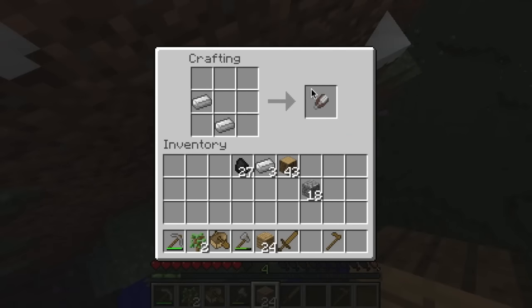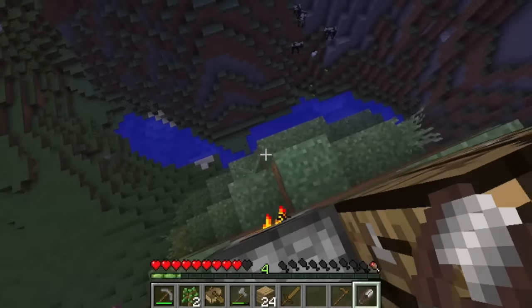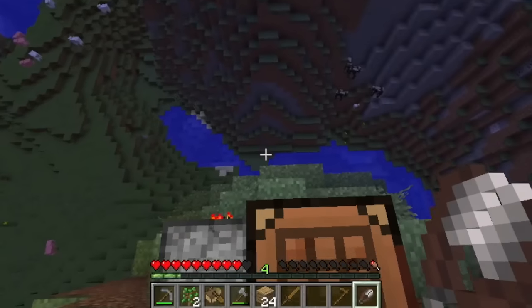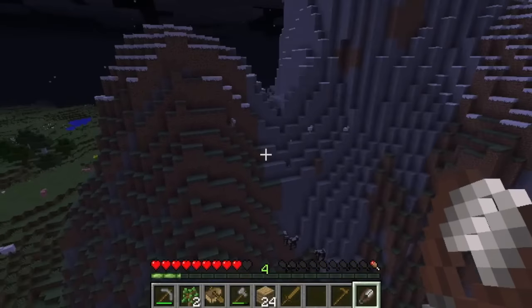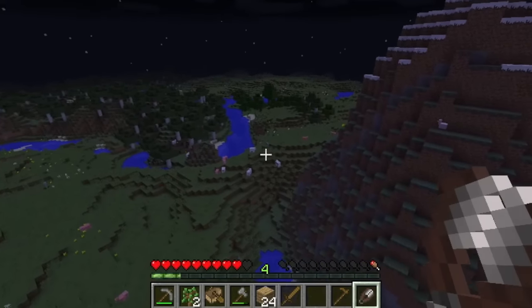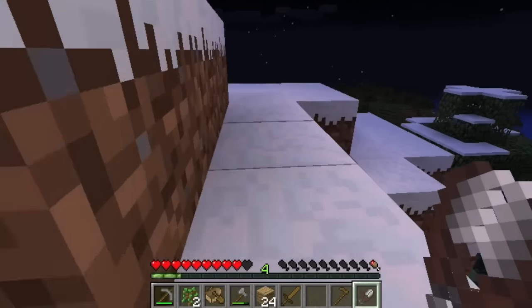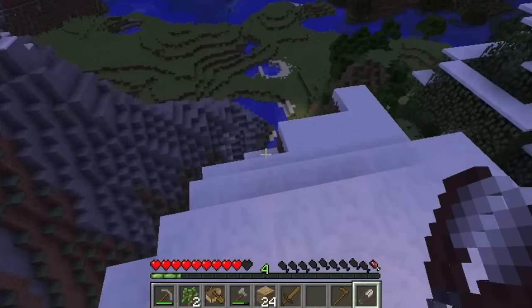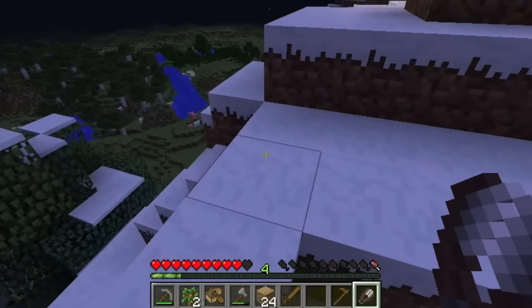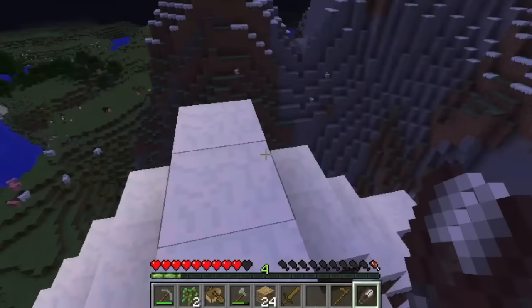I will make some shears. Should I jump off this mountain? I don't know if I'll be able to get back up, so I'm just going to wait until this finishes smelting and we'll be good to go. I'm trying to look for any hostile mobs — oh, I think that's a skeleton over there. Skeletons are super dangerous in the new update.